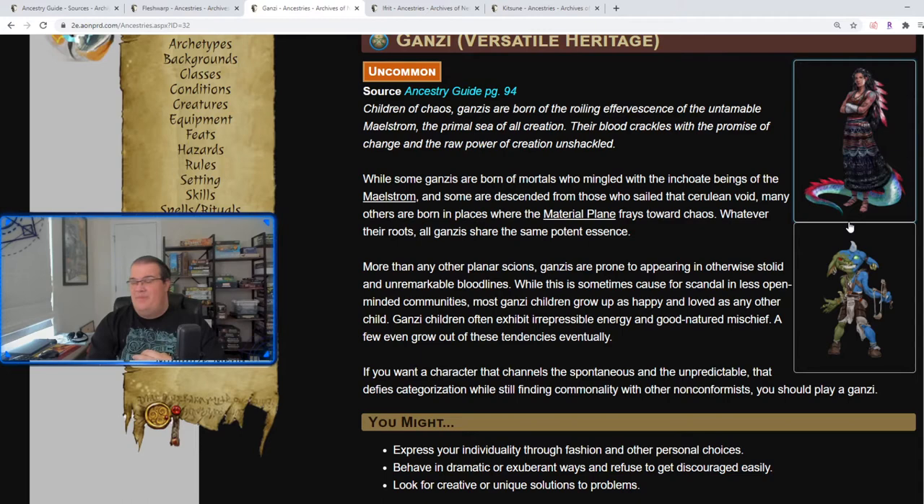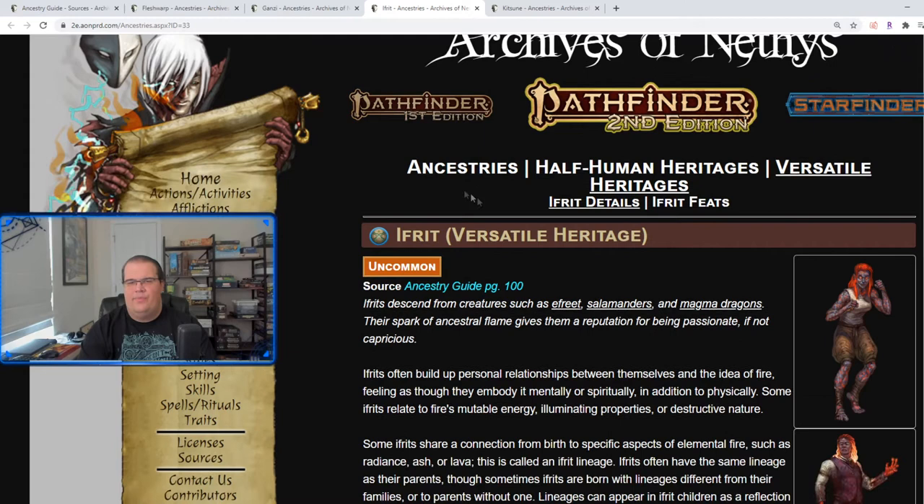Let's go to the Ifrit — this is also a versatile heritage. This one comes from Ifrits, salamanders, magma dragons, the Plane of Fire, the City of Brass — those types of locations you may be descended from.